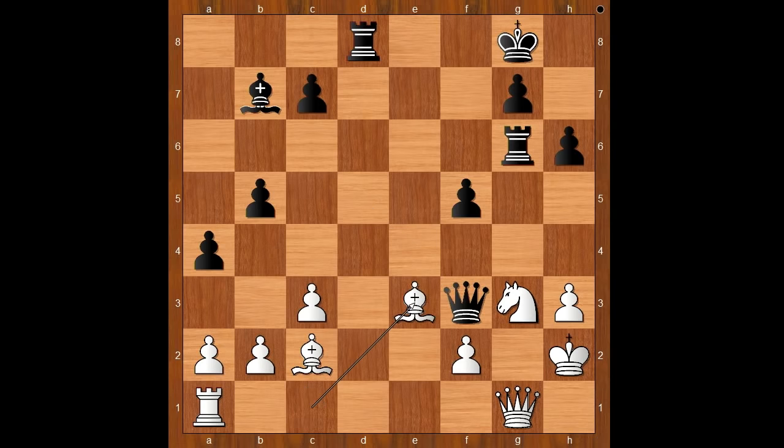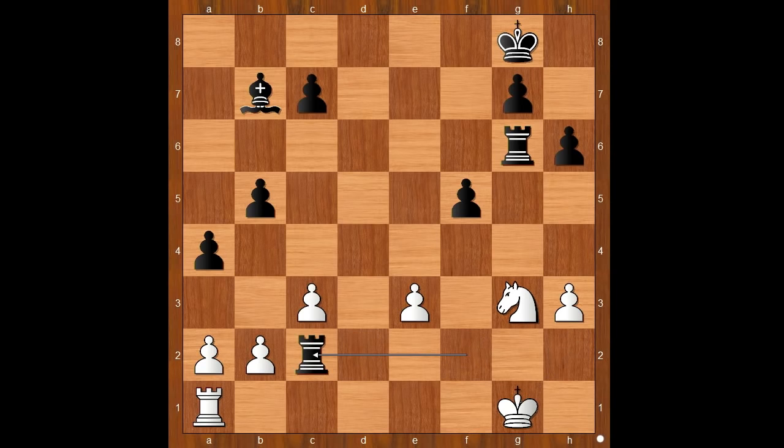And let's go back — bishop to e3. What happens then? Are you ready to see the move? Queen takes bishop, pawn takes queen, rook to d2 check, queen to f2, rook takes queen check, king to g1, rook takes on c2. And the knight on g3 is falling too.